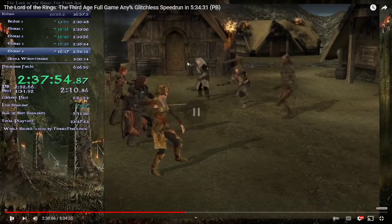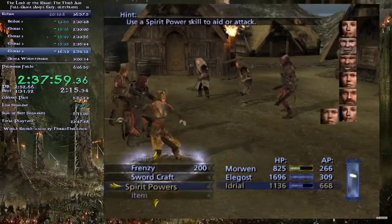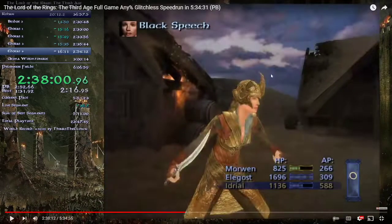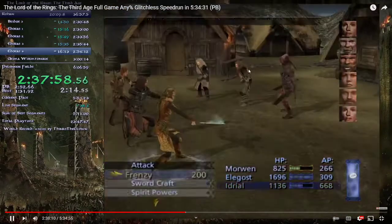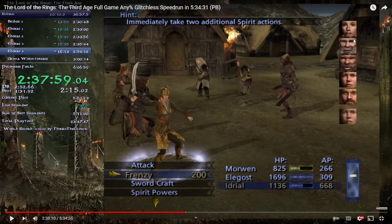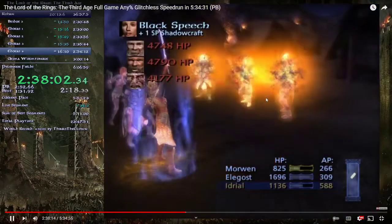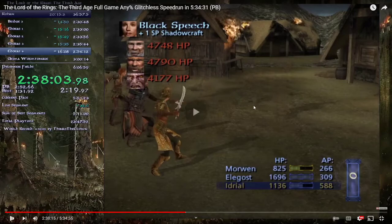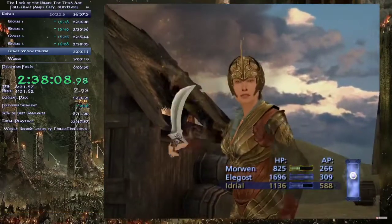Trigger this fight — again you've got one of the white-haired enemies. Try the same strategy: if Morwen's alive and gets a turn, try to steal Morgul Decay. Be aware that if you use Black Speech here you'll kill everyone quickly, but if Idriel wasn't going to get a turn for four or five turns it's not worth waiting — unless you absolutely need the Morgul Decay, which in reality I kind of did.